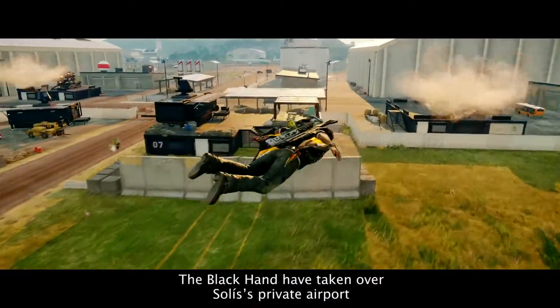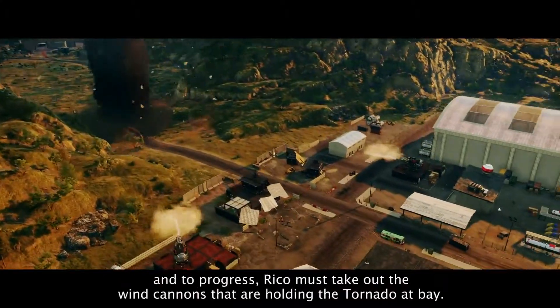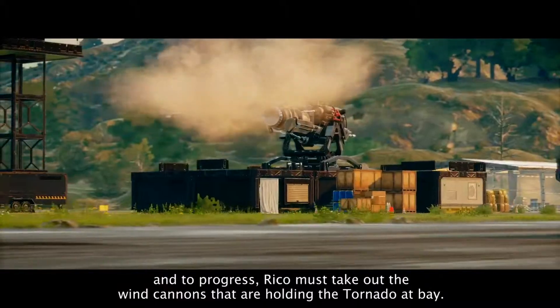The Black Hand have taken over Solis' private airport, and to progress Rico must take out the wind cannons that are holding the tornado at bay.